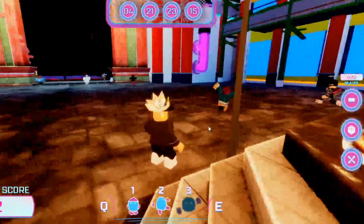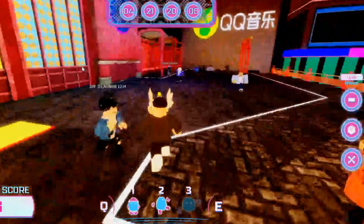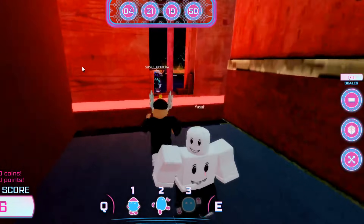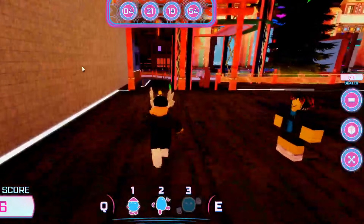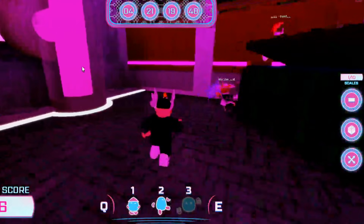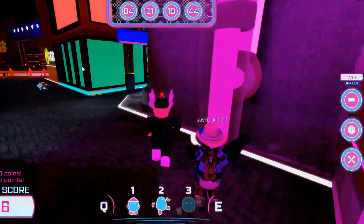The first scale — you just go up these stairs right here, go all the way, take a left, and it's in there. Go in and grab it, that's the first one. The second one is down these stairs, take a left into the back alley, and there it is — that's number two.